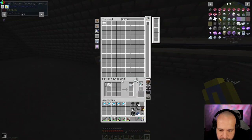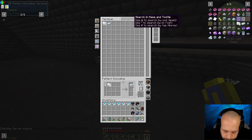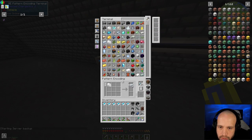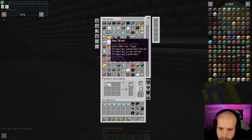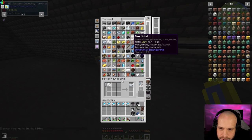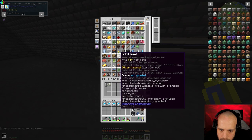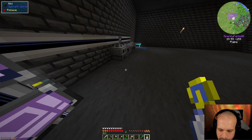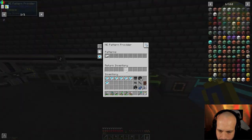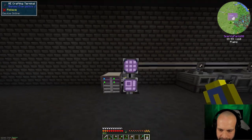We've now got patterns for silver, lead, gold, copper, and osmium all encoded. Now I can auto-craft all those ingots. With five minutes left in this episode let's speedrun the speed upgrades.